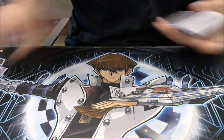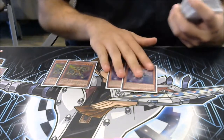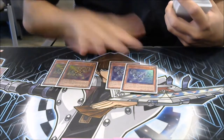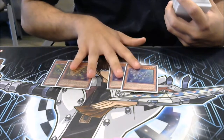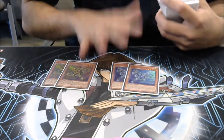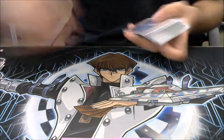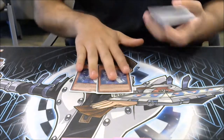Your other normal summons include Gold Gadget, which is a 2000 ATK, as well as Silver Gadget, which is also 2000. I would run three, but this deck isn't made to put out a Buster all the time. I would rather get out a Mechaba. I think it's a lot stronger, especially in this meta. Here's your big boy, Alistair the Invoker.